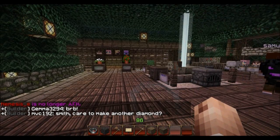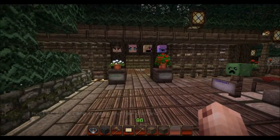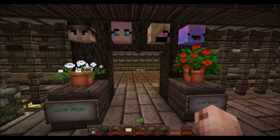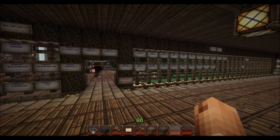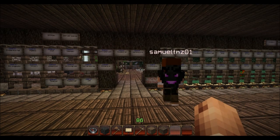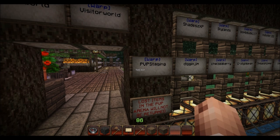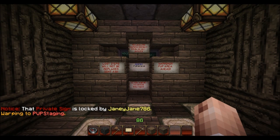Another thing I wanted to show you guys is the family game night server has never really ever been a PvP server, but we have finally brought in a PvP area. For those of you who are thriving on the blood of others and wanted to murder people for their heads, that sort of fun stuff - you can now go to what is called the PvP staging area. If you right-click this sign here, it takes you right here to the PvP staging area.